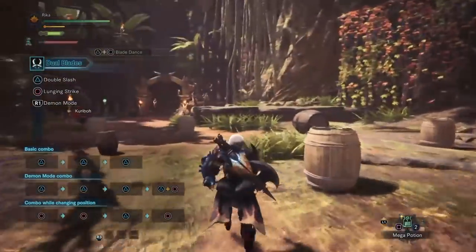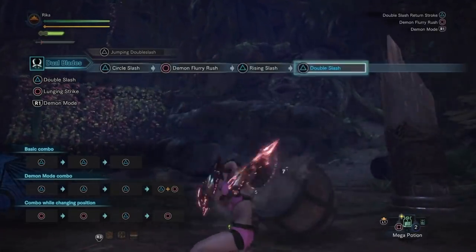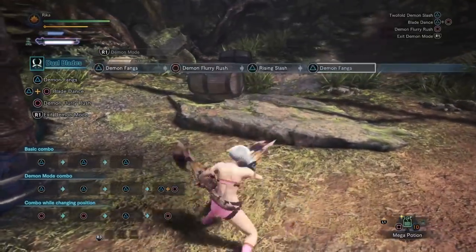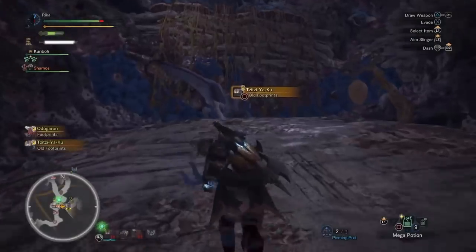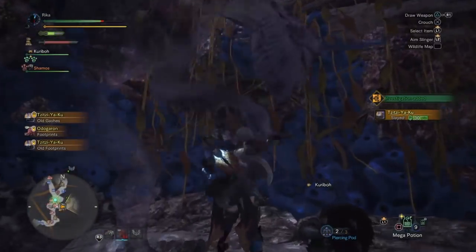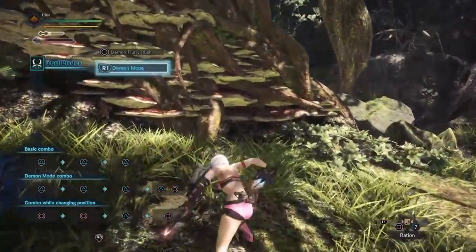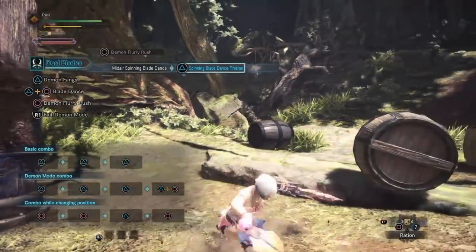Before I move on to the combos, I'd like to point out a move called Demon Flurry Rush. This can be used in Demon or Arch Demon Mode by pressing Circle — it's a really good spinning slash attack that covers a great distance. Unlike an evade, it doesn't consume stamina and it's also bounce proof, so definitely make use of it as an evasive option to get out of harm's way or reposition to a better part of a monster. It even has a cool feature where used against a special wall or tree you can jump from it, climbing then diving off with spinning slashes.